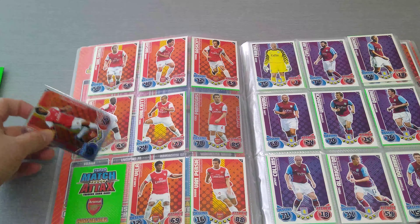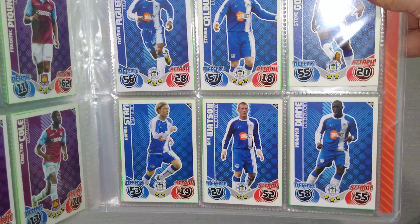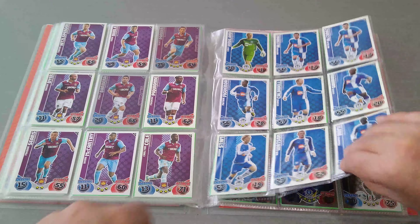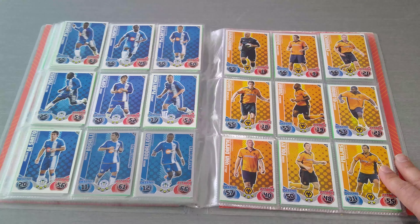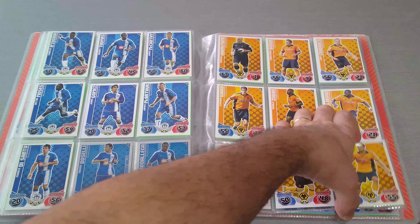It's United, it's Newcastle, Stoke City, Sunderland when they were in the Premier League — now they're in Division One. Tottenham, West Brom, West Ham United, and Wigan Athletic, now in the Championship. I'm gonna come to the special cards after Wolves, because Wolves are the last team. Here we go — the famous gold kit.